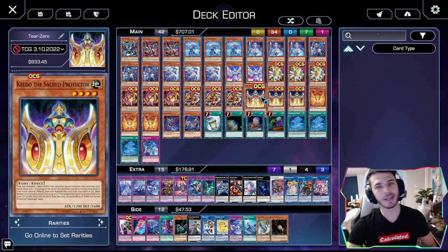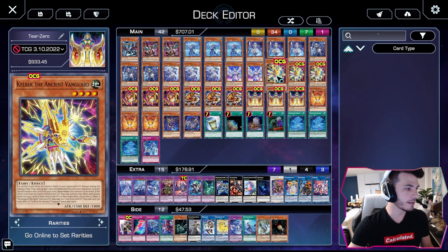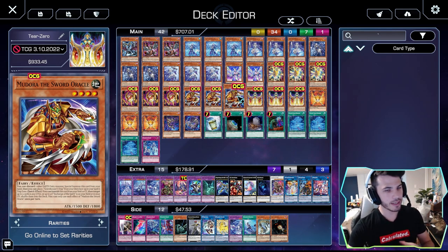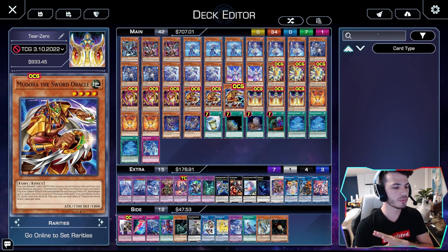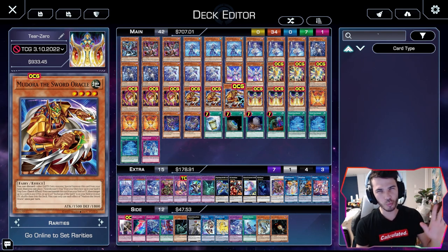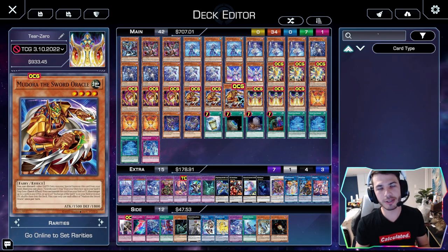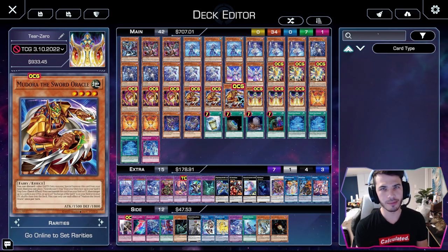Quick effect can be activated at any time, as long as a mandatory chain isn't in the middle of resolving. So again: mill five — these two; shuffle three — these two. That's all you got to know. Moving into the deck, I want to go over some stuff before we get into the combos — some of the options, why some cards are here, and what cards you will see. This deck is very versatile. Play it how you want to play it.